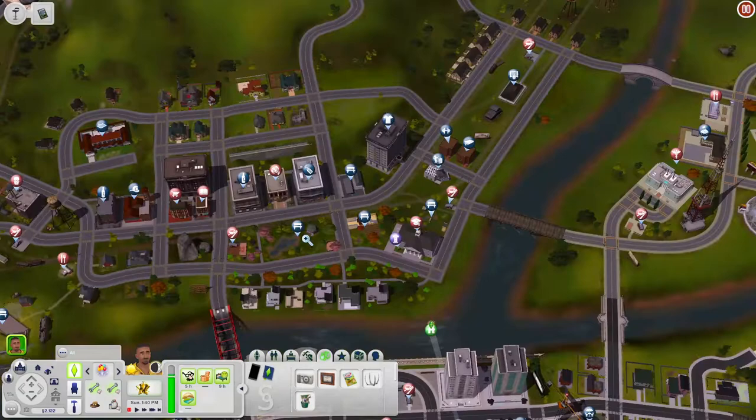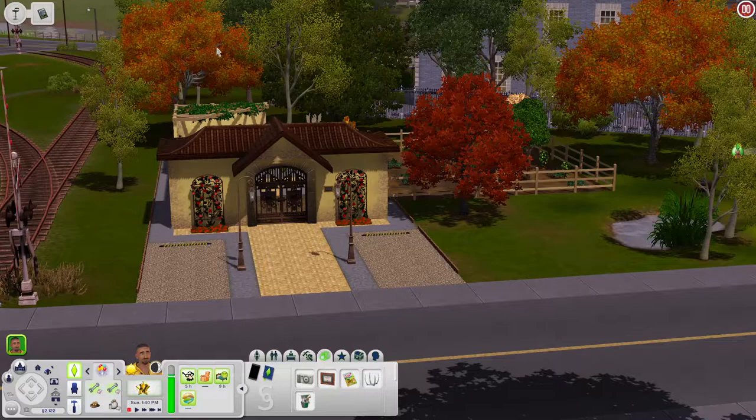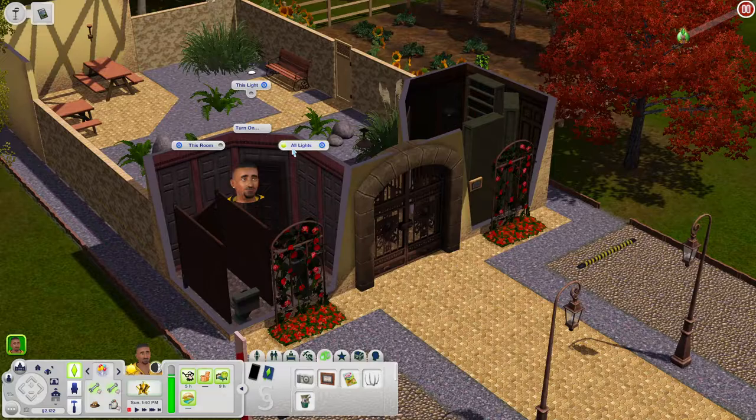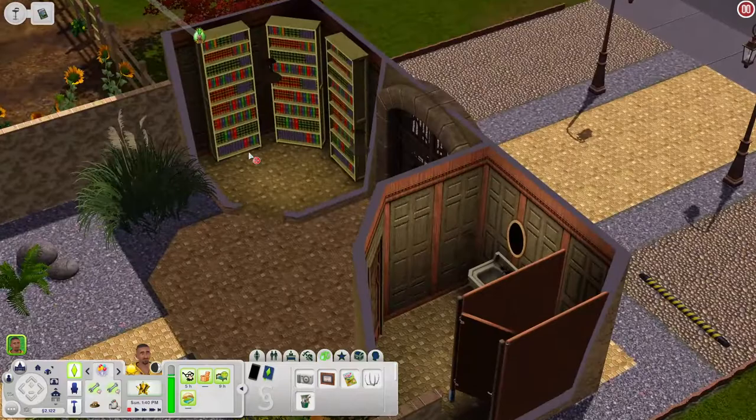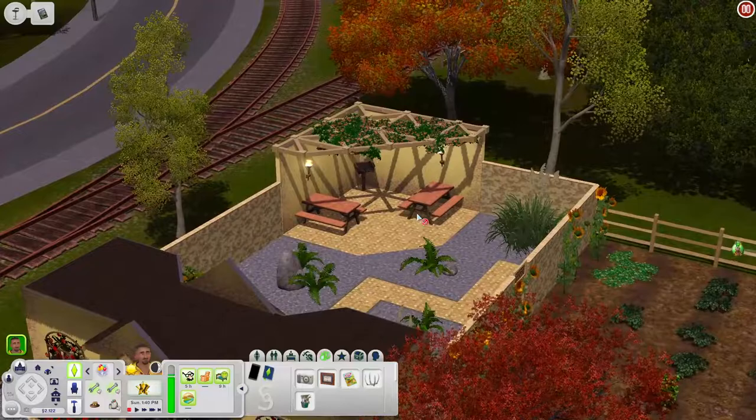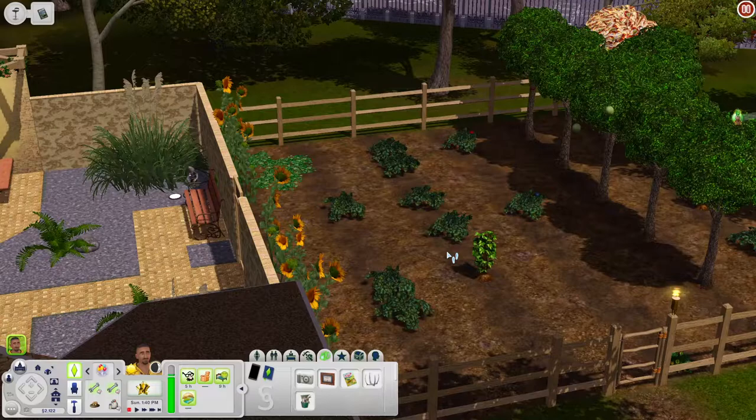Next we have the Forestale Community Garden. Right off the bat this is giving me fall vibes — I love fall time and autumn, and it's almost September so it fits. Scrolling down, inside you have bathrooms in one corner and bookshelves if you want to come get a book to read. You can sit out in the little courtyard under the overhang, grill something, and relax.